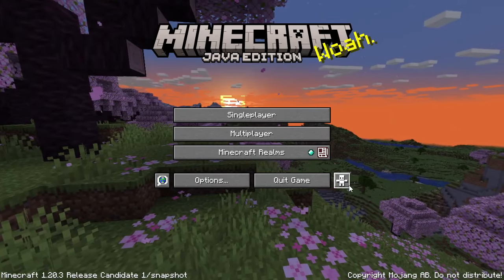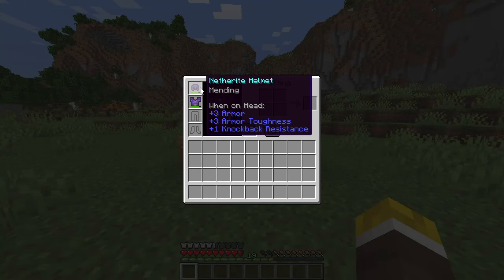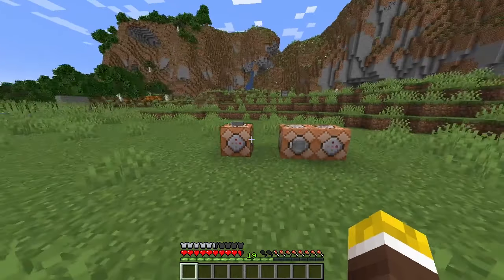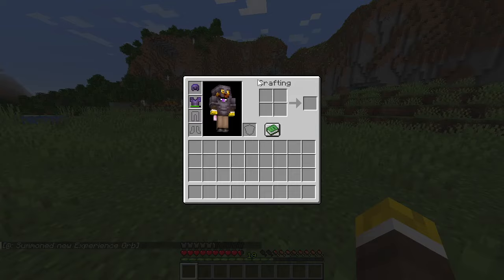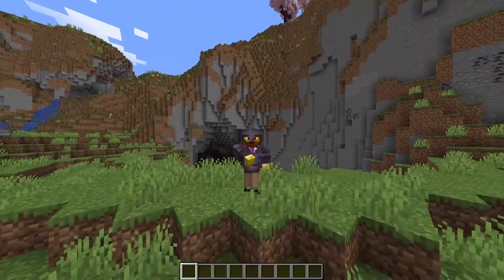There is now a setting to hide splash texts, which can be found in the accessibility menu. For a long time, there was a bug in the game that would miscalculate the amount of overflow of repairing items when you had mending on multiple pieces of gear, which made it so you'd be able to repair multiple things with a small amount of XP. Now it only repairs one, whereas in 1.20.2 it would repair both of them. So this means that mending has been nerfed in 1.20.3.